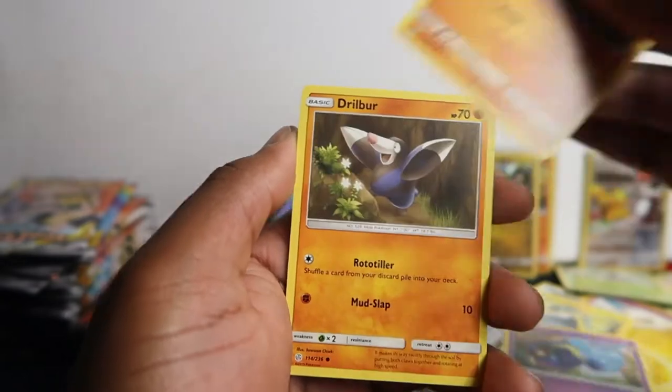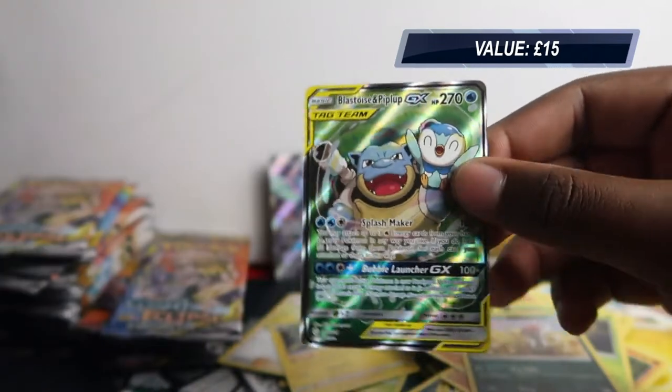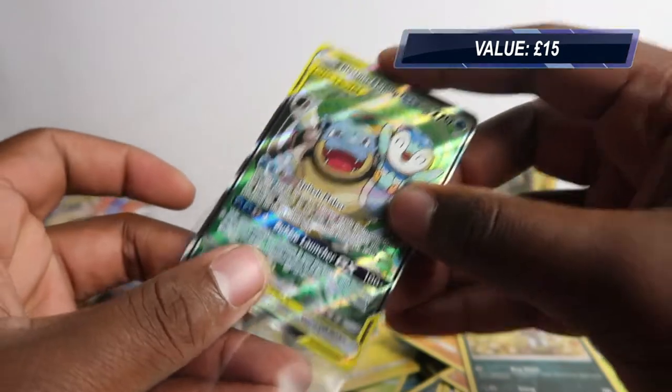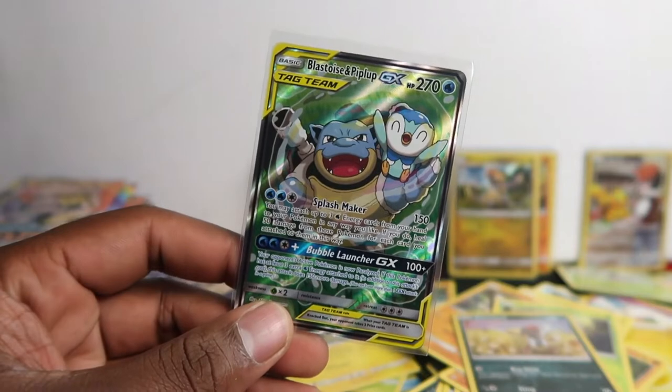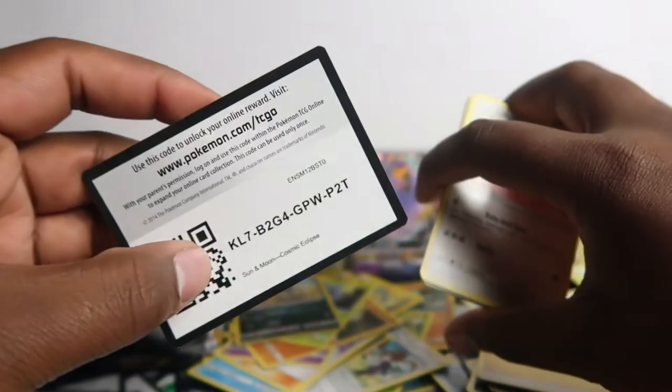Pancham, Droba, Tanglar, Eevee, Polyard — and we pulled this the other day! This is an alternative art Blastoise and Piplup. You can tell it's an alternative art because it has texture, different colors, and different artwork than the normal one, plus the set number is higher up in the set. Two hits in a row — let's see if we can get another one.